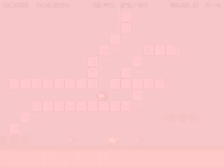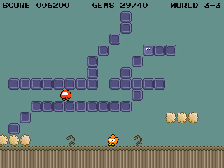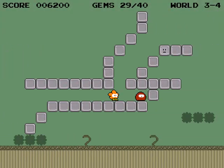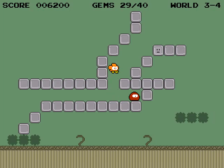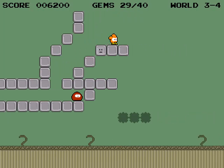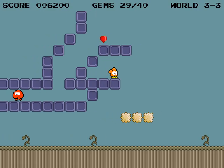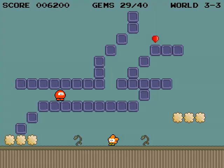Drat. The jumping when there's only one block in width is a little too precise. I have to be standing in the exact right position for it to let me jump. Right now I'm hitting jump and nothing's happening, but if you stand just in the right spot, that's okay. Because I died, the gem went back in the block, so I have to hit it out and go up to it again.